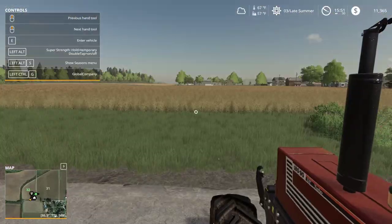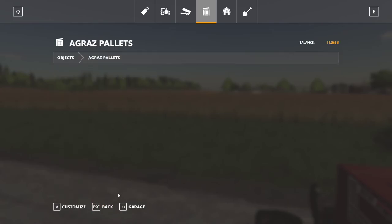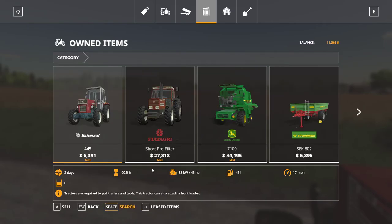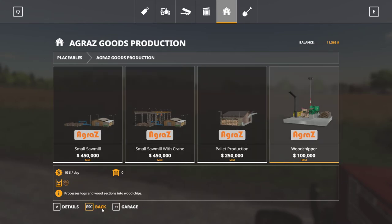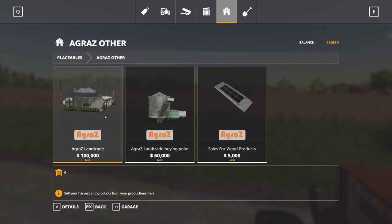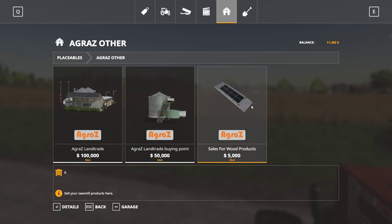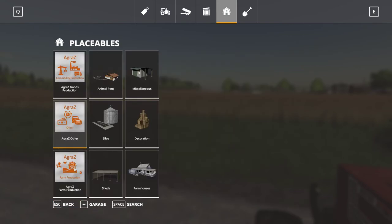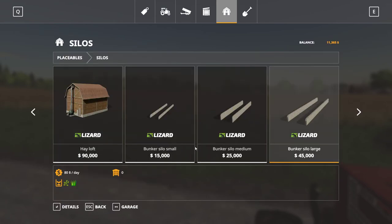We're going to spend this time to look up what I was saying before about what we need for pelletizing. I don't have anything downloaded for that, do I? Okay — production: sawmill, wood chipper, pallet production. This is going to be a place where we can sell a lot of things. Buy here what you need for your animals, fields and productions. Sales for wood products. I don't have any of those mods, so I'm going to have to find those mods for pallet production. That's something we'll do in the next episode — find a way to do pallet production.